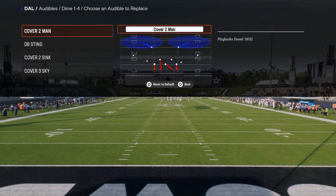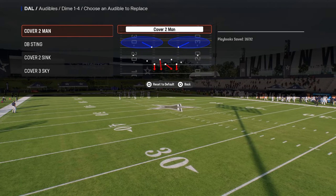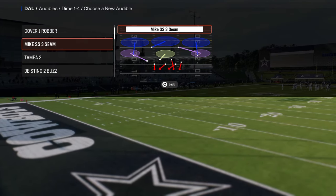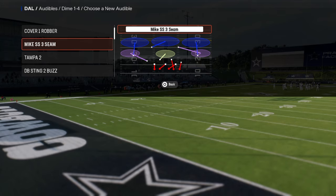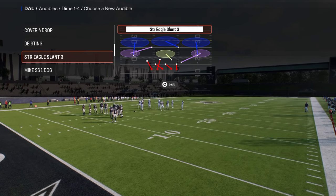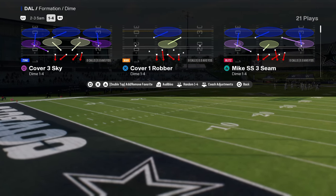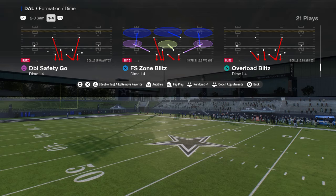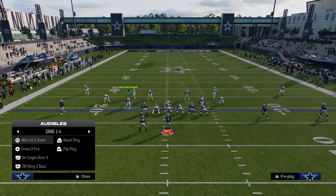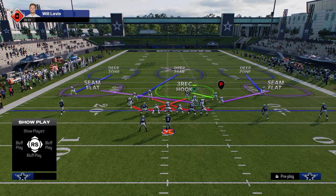1-4-6 is kind of the big brother to Dollar, at least in older Maddens. In more recent Maddens, Dollar has been the better version of this kind of sub-dime package. But 1-4-6 is making its comeback. We're going to set a couple audibles: Mike Strong Safety 3 Seam, Cross 3 Fire, Strong Eagle Slant 3, and DB Fire or DB Sting 2 Buzz. Within this defense, you can turn auto-flip off, auto-align to base, and come out in the double safety go — very similar to Dollar but from 1-4. It also has this Cross Fire play built within it that is really good.